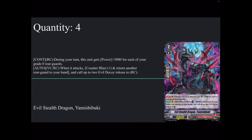Four copies of the new grade 2, Evil Stealth Dragon Yamishibuki — 9k base, 5k shield. Continuous rear guard during your turn: this unit gets plus 5k power for each of your grade zero rear guards. I like that it specifies grade zero rear guards, not just tokens, so even if you're out of soulblast or counter-blast, any grade zero rear guard procs it. Auto rear: when it attacks, counter-blast one, return another rear guard to hand, and get two Decoy tokens — giving it 10k more power while you can return something like O'Bot card to hand and generate more 5k shields.